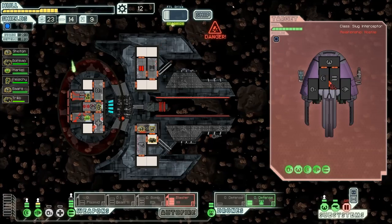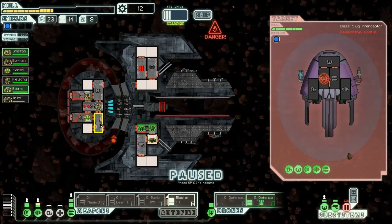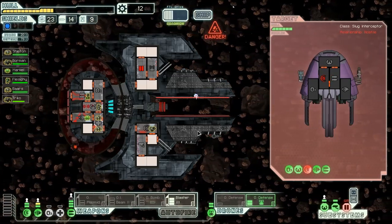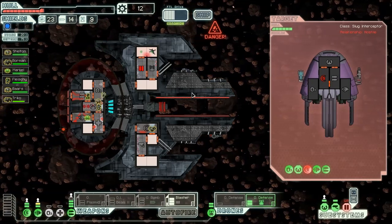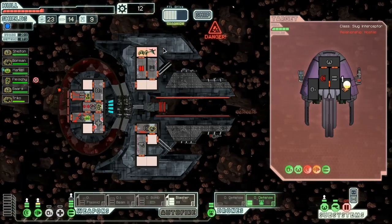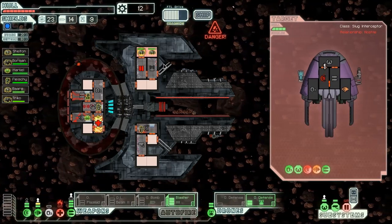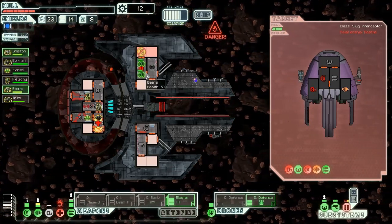I'm thinking I should go for shields first. NG Brigade, get Trico back in there. For some reason every alternative shot is really loud and obnoxious. What the hell were you shooting at, buddy? The only thing I wanted you to hit is long gone. This drone is just not being cooperative — the weapons are down, shields are down. One more asteroid will finish this.